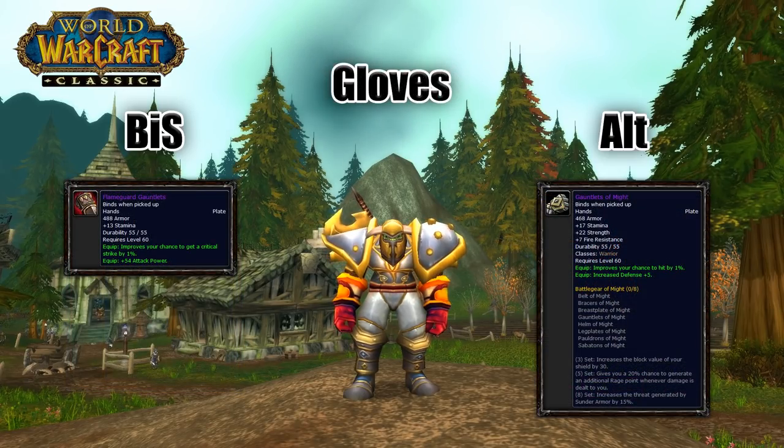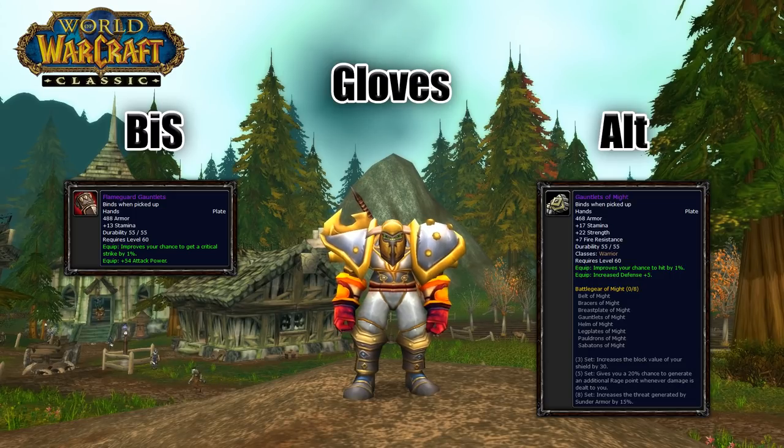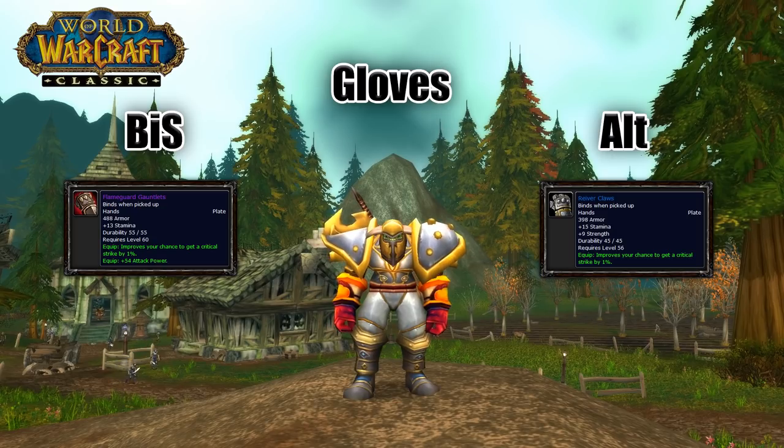Onto gloves. Flameguard Gauntlets have a ton of attack power and 1% crit, so these are perfect — especially with that stamina on there. These drop from Magmadar, Baron Geddon, Golemagg, and Gar in Molten Core, so you actually have a decent chance of getting these. But if you need the extra hit and happen to get Gauntlets of Might, those would be a good option with straight stats as they have the hit chance. Again, these are a tanking piece, but the raw stats they give make them worth it. The last option I would recommend would be Reaver Claws — they have some pretty good stats too.